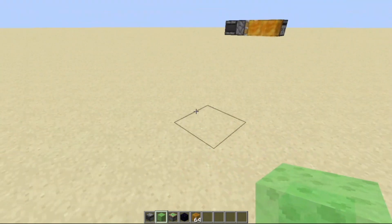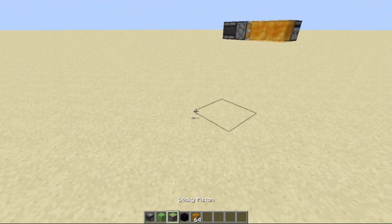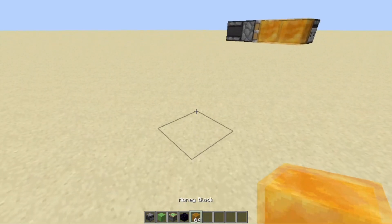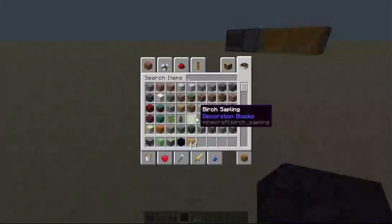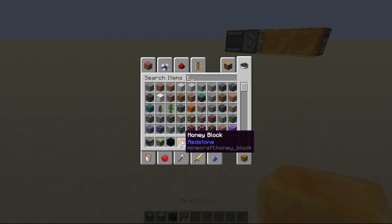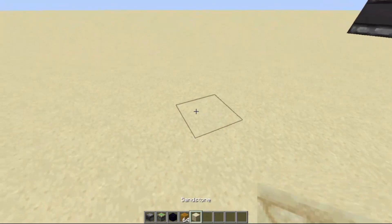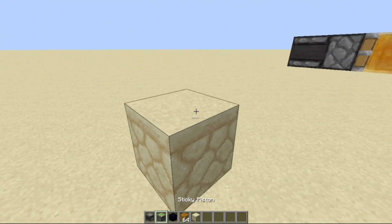So this build includes observers, sticky pistons, obsidian — which is optional — and honey blocks. And not slime blocks. No slime blocks. Honey blocks. Okay, first let's start off by taking our temporary blocks.